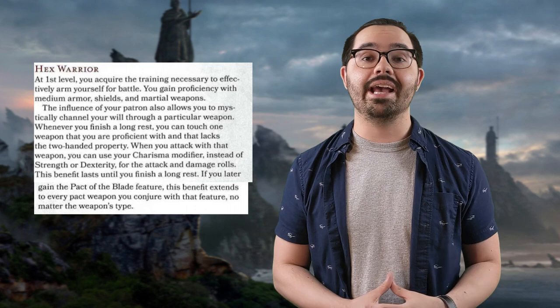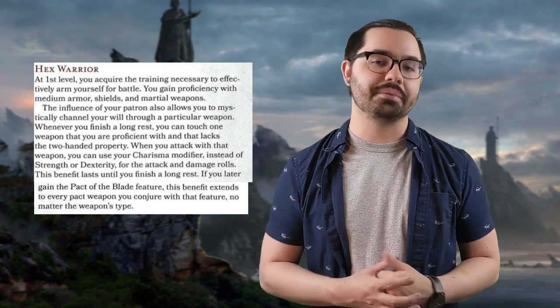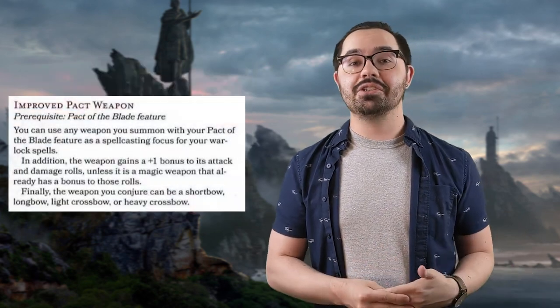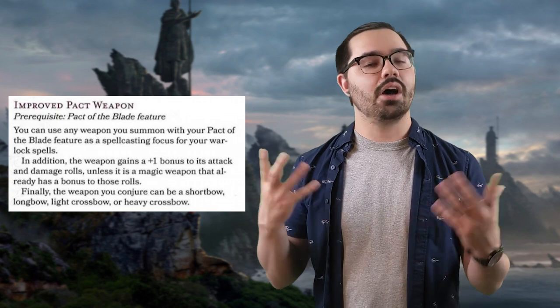This is the primary reason why at our tables we have a little homebrew fix for the disparity of all these features at level one, which I'll talk about in my wrap-up. Additionally, when you take Pact of the Blade, you can swing a greatsword using Charisma for attack and damage rolls — which is just a little bit silly, though I do like the flavor. Things get even crazier if you take the Improved Pact Weapon invocation, because now it can be hand crossbows, shortbows, and longbows — making you less of a Hexblade and more of a Hexbow.